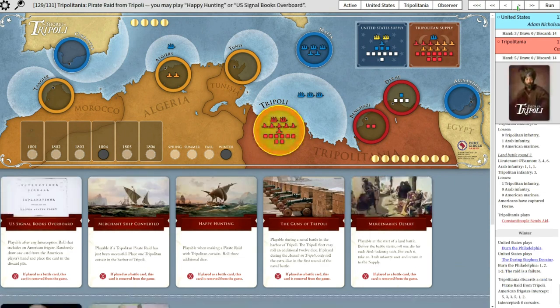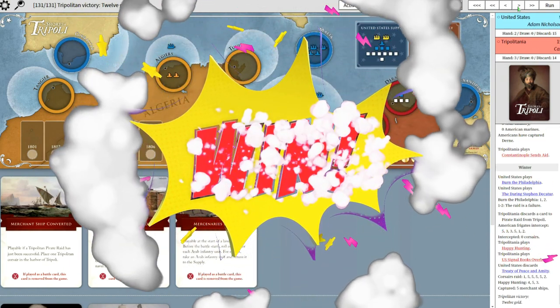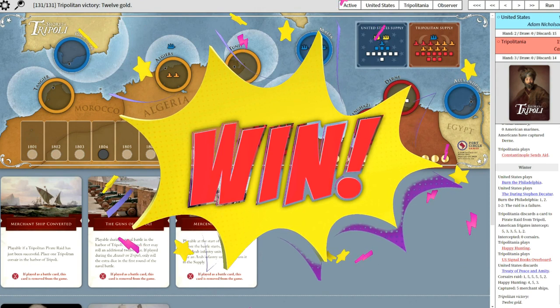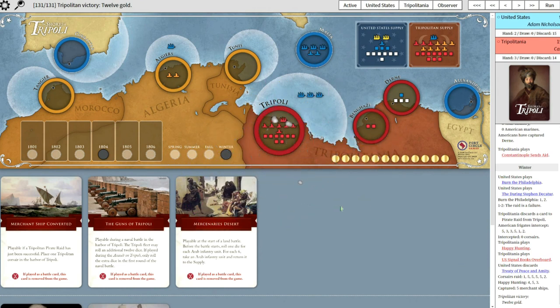The game's definitely slipping away from the U.S. And your pirate raiding misses entirely again. Now I'm playing Happy Hunting - and there's your gold. Five ships captured. Because you've made it very hard for the U.S. to win by the treaty card, they have to take Tripoli to win. And that's a tall order. Look at that naval force, and look at that army. He did play Burn the Philadelphia, but rolled a one out of two - no good. There were a few misplays due to inexperience, but overall you played a solid game.